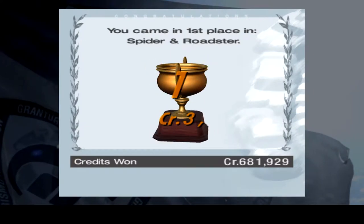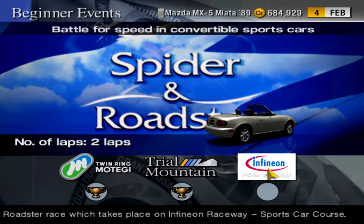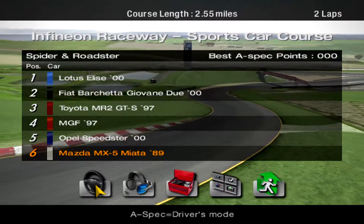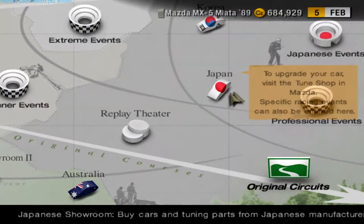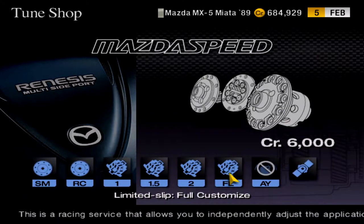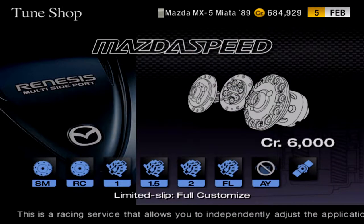Moving on to the third and final race at Infineon Raceway Sports Car Course. Not only do we have a Lotus Elise starting out front, we also have an Opal Speedster, and it's a rolling start. Once again we have to go back to the Mazda dealer because this thing needs even more upgrades. I don't even know about the different types of LSDs, but I'll just go with this one — fuck it.